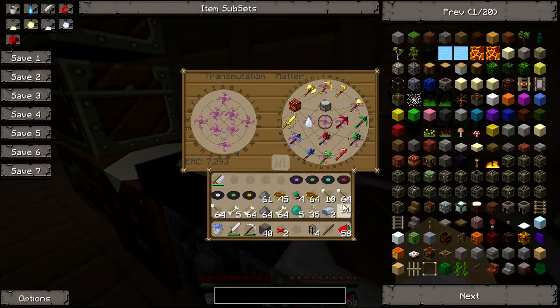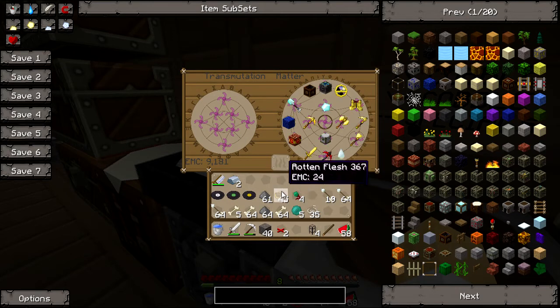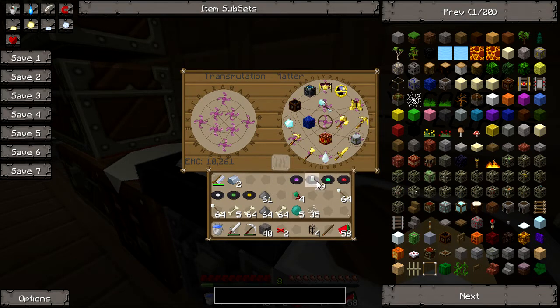Right, let's whack everything we can back in here apart from those. Rotten flesh is disgusting. Might make a bow and arrow at some point so I'll whack all of that in. And pearls.